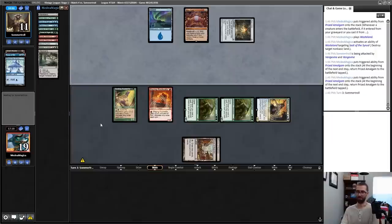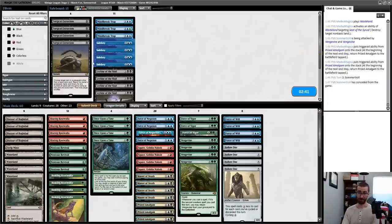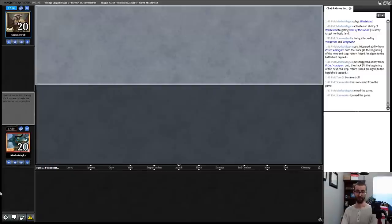Prized Amalgam for the first time this league, second time this league — Wasteland targeting Seat of the Synod. Go to combat, attack for eight. Metalcraft is not on — I have lethal on board. Metalcraft turns on if my opponent plays a key though. Game on the draw is harder. I don't know how good my options are — I think I'm just going to continue as is and hope my free counterspells buy me enough time to close out the game.